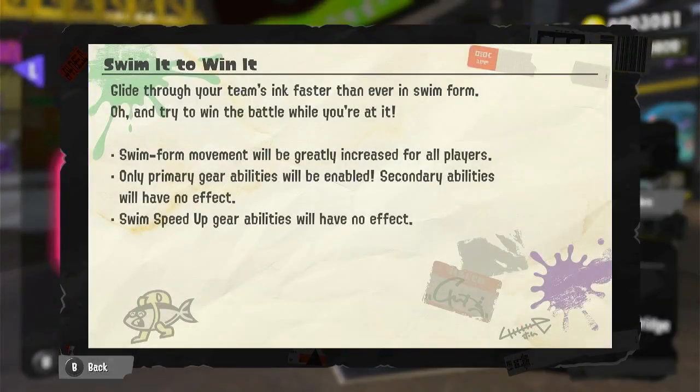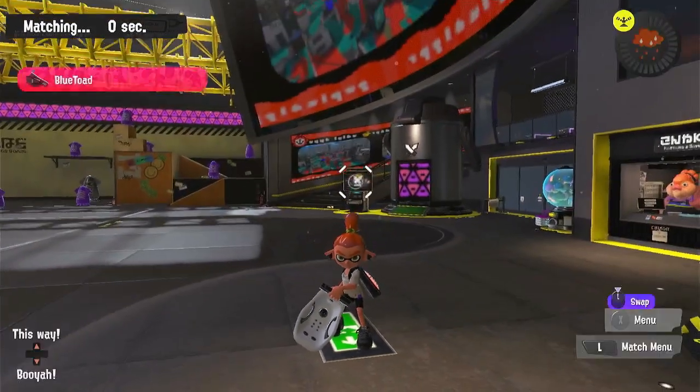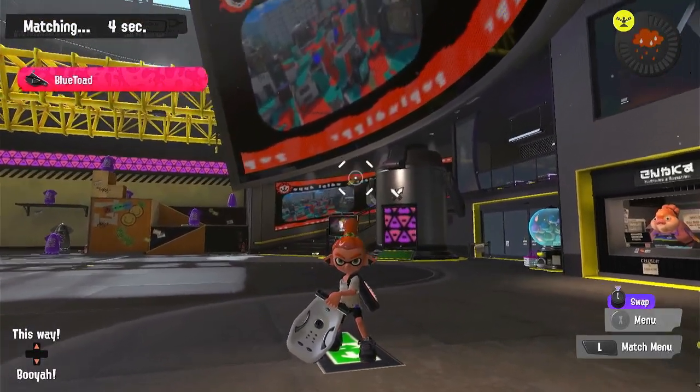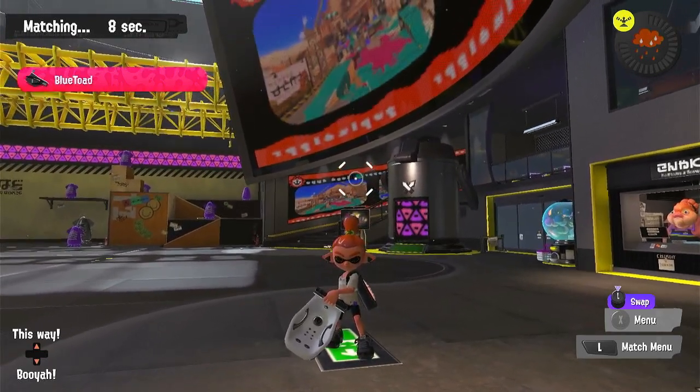The challenge rules say: glide through your team's ink faster than ever in swim form, and try to win the battle. Swim form movement will be greatly increased for all players. Only primary gear abilities will be enabled — secondary abilities will have no effect, and swim speed up gear abilities will also have no effect. That's going to change a lot of people's strategies, because the amount of times I see people with all swim speed effects is way too much.